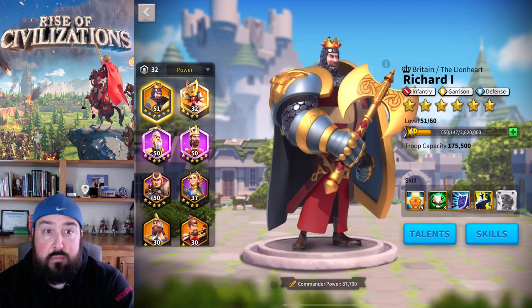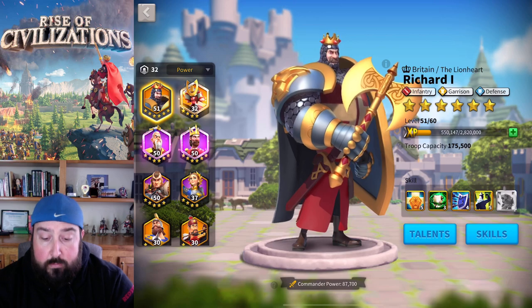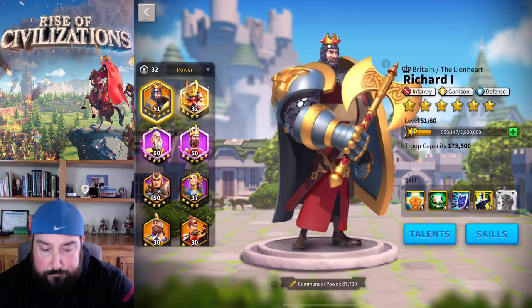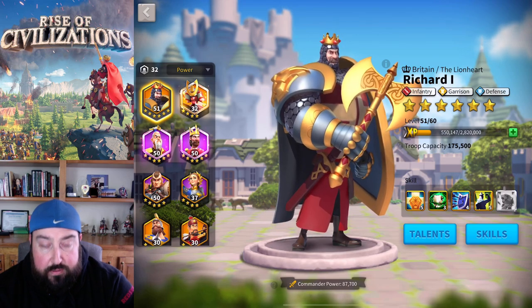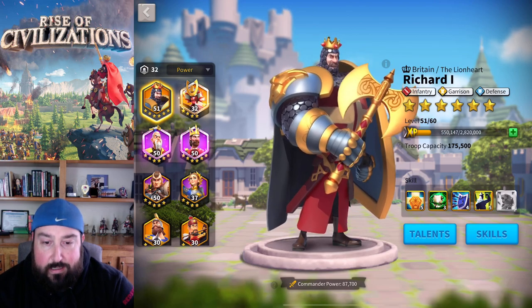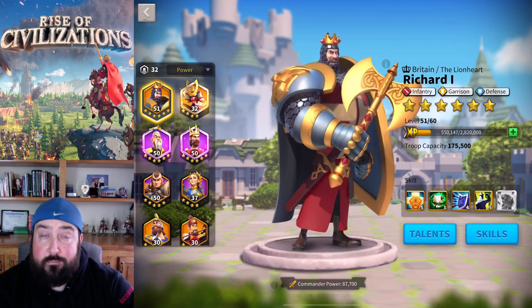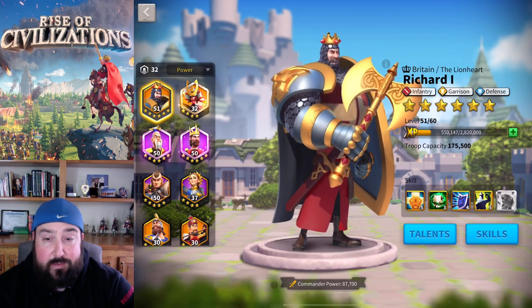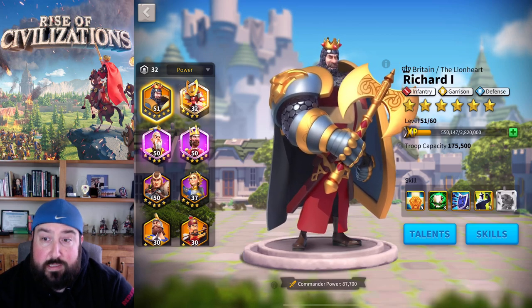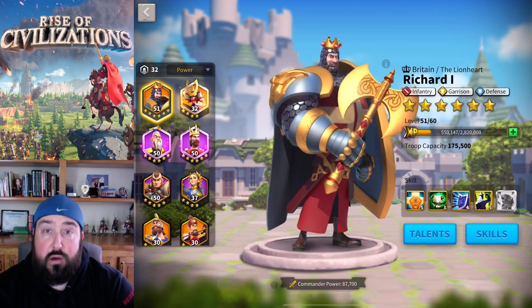Let's go through some infantry commander combinations. This is flexible depending on who you are and where you're at in the game. If you have Richard, get Richard — I've put almost every universal sculpture I've gotten since I joined the kingdom, about 90 days ago, into Richard. I've got him at 5-3-4-5, and that's from winning some universal sculpture events, recharge events, and the Valentine's Day celebration.